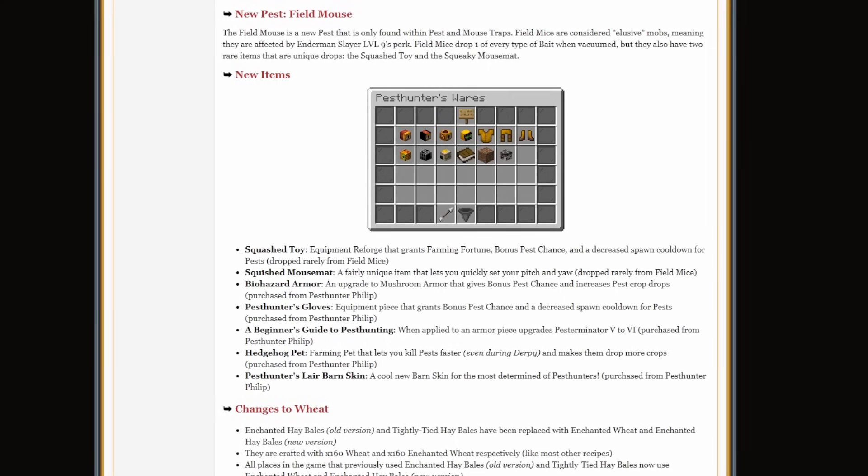The toy is an equipment reforge that grants you farming fortune, bonus pest chance, and decreased spawn cooldown for pests. There's also the mouse mat, which is a unique item that lets you quickly set your pitch and yaw — basically the direction you're looking in the game. There's an upgrade to mushroom armor called biohazard armor, which gives you bonus pest chance and increases the pest crop drops. There's also gloves as an equipment piece that give you bonus pest chance and decreased spawn cooldown.